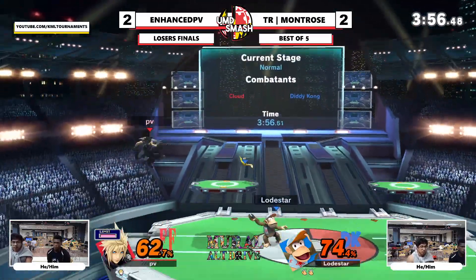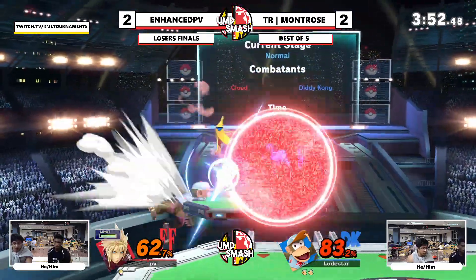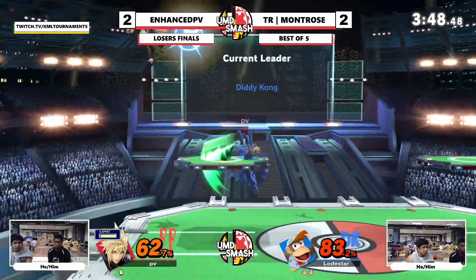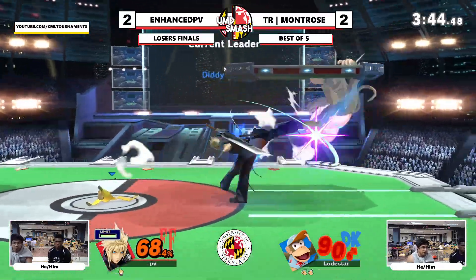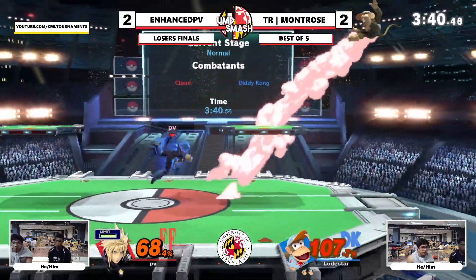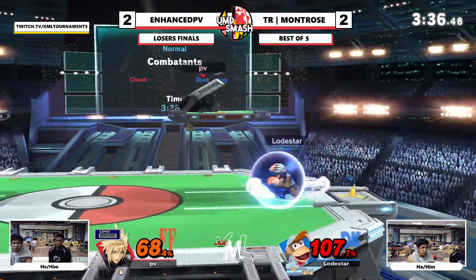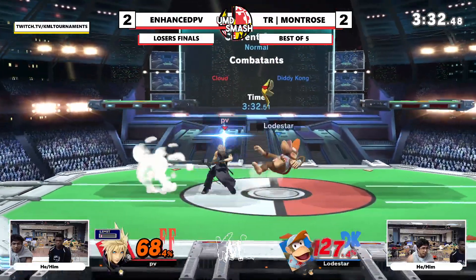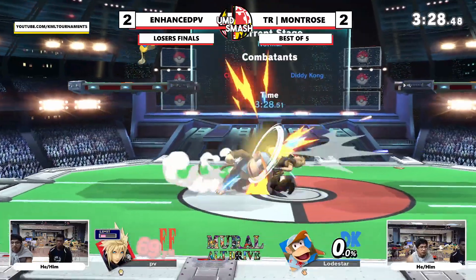Get the banana — get the banana after that. At the end of the day Enhanced just needs to get a hot stock. One ledge trap with limit and it's over. Stupid character. Called it out with banana — grabbed him, threw him back offstage. Banana throw, up-smash — never count him out, he's looking like Diddy.